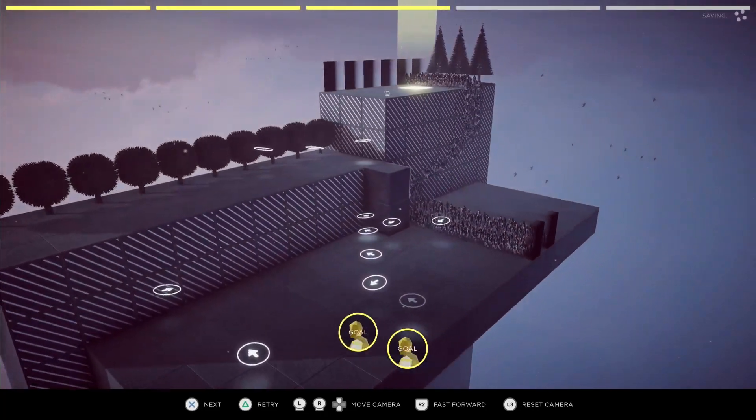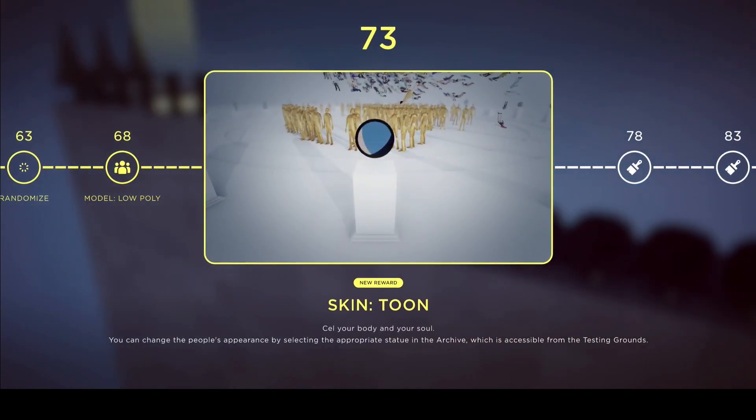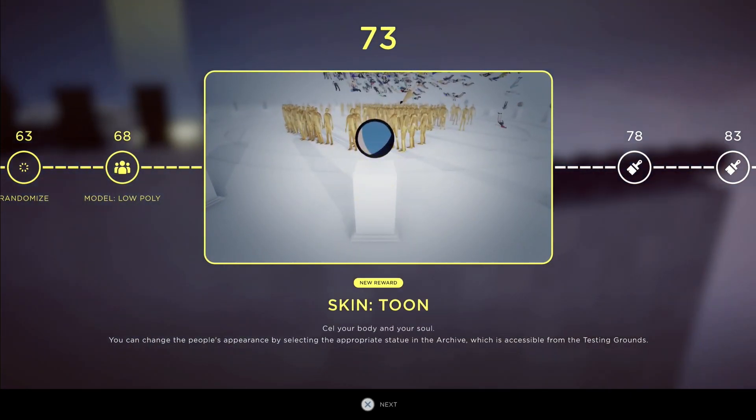If you've collected all the Goldie up to Sequence 4, Trial 3A, Fan Service, you should have 73. At any rate, you need 73 to unlock Toon's skin.